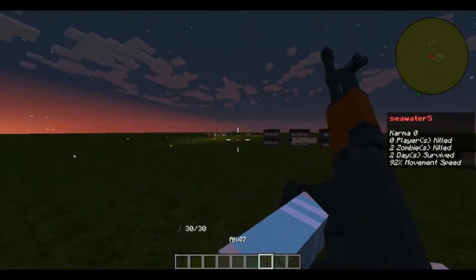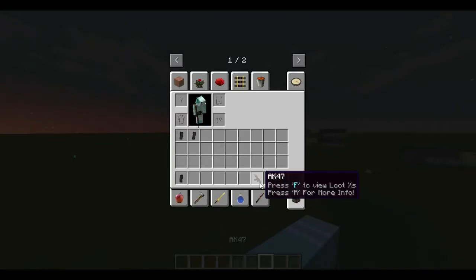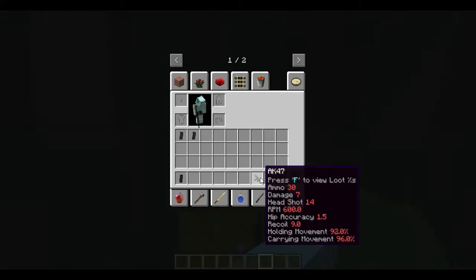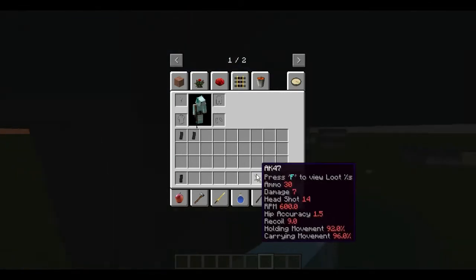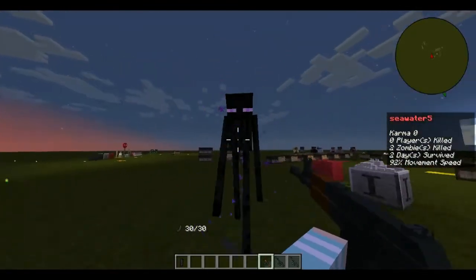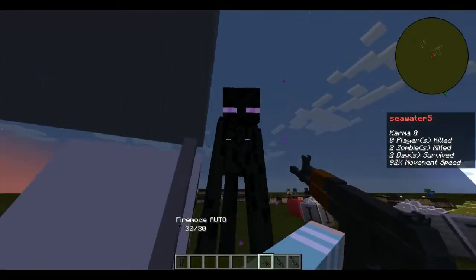This is the AK-47 — a classic. It has 7 damage and 14 headshot damage, really high recoil, and an RPM of 600. It has two firing modes.